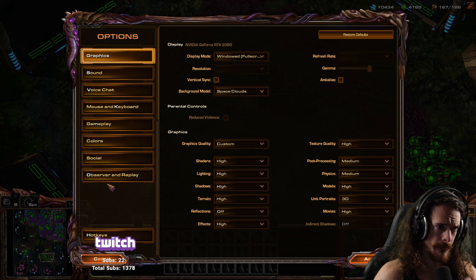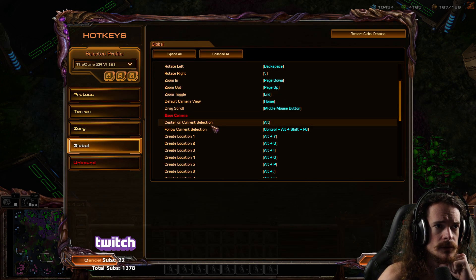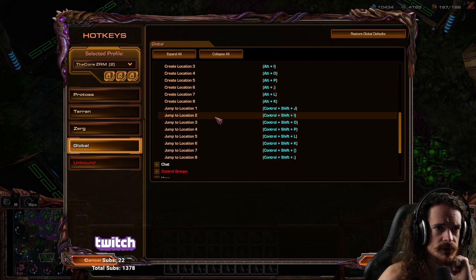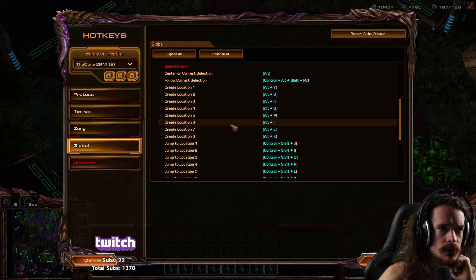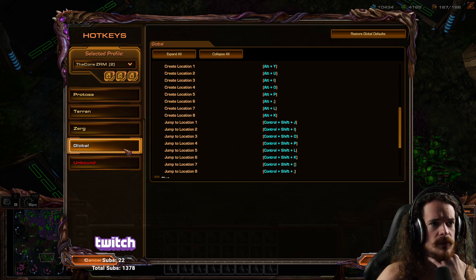To recap: Menu, Options, Hotkeys, Global, Camera — 'Center on Current Selection,' then 'Create Locations' and 'Jump to Locations.' Figure out what works for you. You might wonder: doesn't Alt work as the Steal command? I use the Steal command for everything.